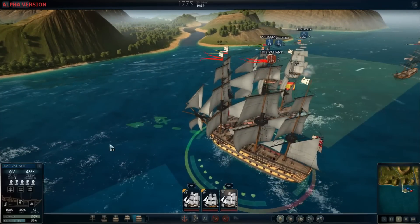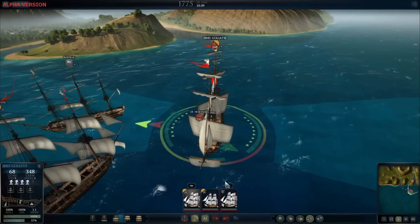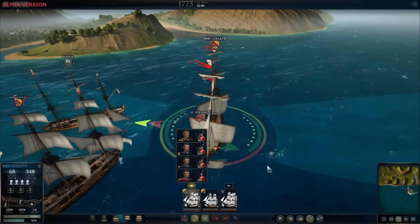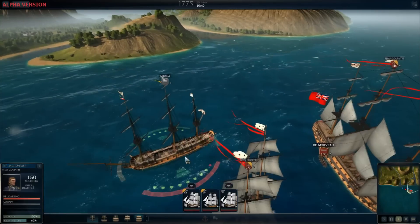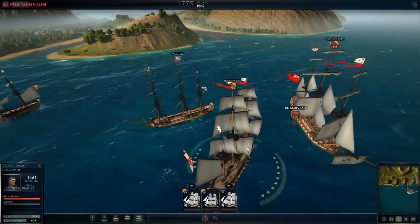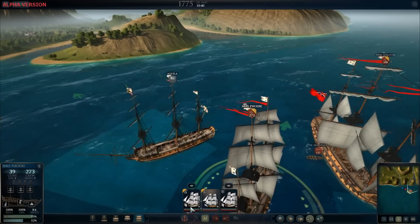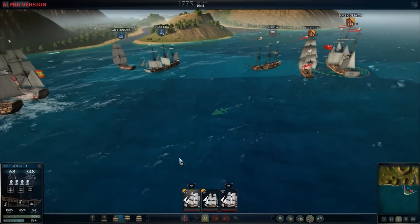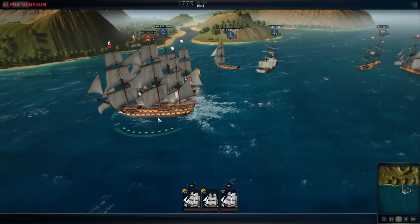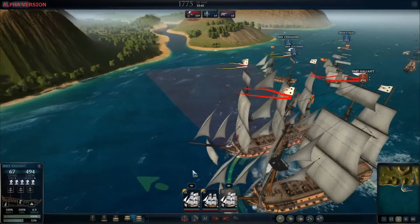All ships present in-game are historical replicas. Their models were created from the original design drafts used in their construction. Some designs have had detailed public documentation; others required more rigorous research into naval databases. Players will get the chance to meet famous ships like the USS Constitution, the HMS Victory, HMS Trincomalee, and many more in-game.